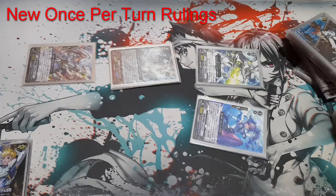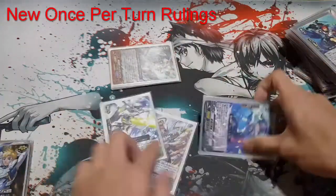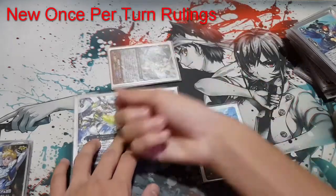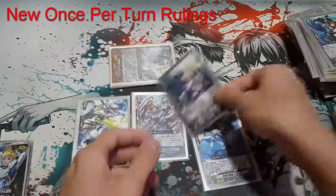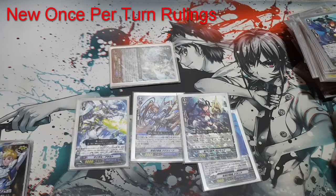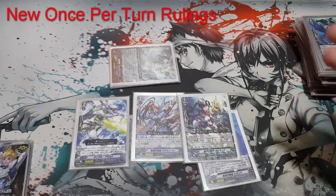That's basically the once-per-turn skill ruling change. I love it because I run Thava, and it really helps with Adelaide, Title, and even Altmile — the Grade 1 skill that lets you stand a rear guard. With the new rule, you can just use it anytime during your turn without worrying about missing the timing. If you miss the window before, you couldn't use it for the rest of your turn — that's no longer the case.